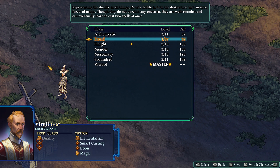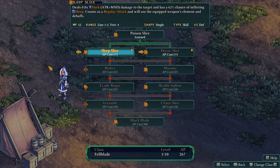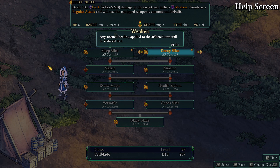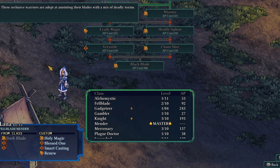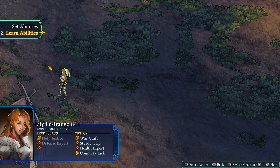Druid Wizard — we didn't use Virgil. Fel Blade — she's got some XP. Sleep Slice, 62% chance of inflicting sleep. Inflicts weaken. Any normal healing applied to the unit will be reduced to zero — I like that. I'm going to get Sleep Slice though. She's got to stay a Fel Blade for a while to get some of that attack and stuff.